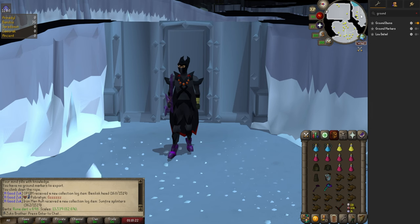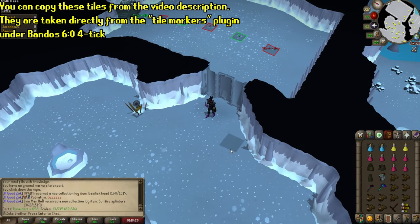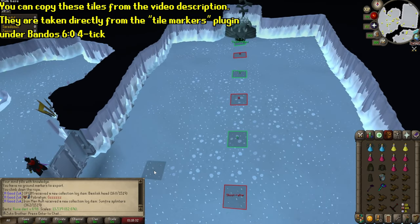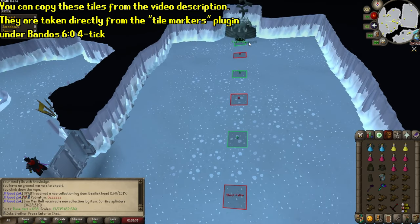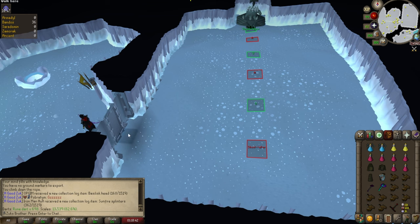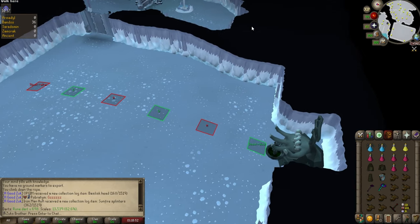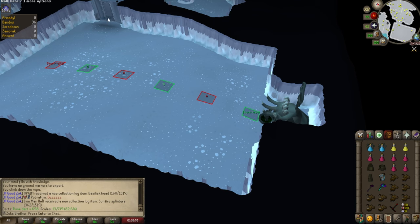I'm not really a plugins guy, so it pains me to say I use ground markers for this activity — I think it looks like shit, but for this method it's almost necessary. Essentially, all we're doing is staying in line with these tiles, creating a red X by left-clicking the door or the altar — hence the name: the altar-door method. When moving towards the altar, we attack from the red tiles; when moving towards the door, we attack from the green tiles. You have to stay in a very particular rhythm, and if you do it correctly, General Graardor will not hit you. If you eat food or fall out of rhythm, you'll have to reset.